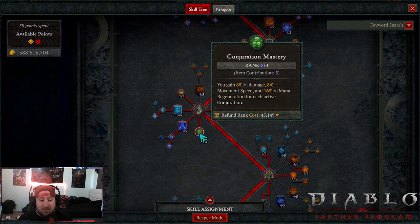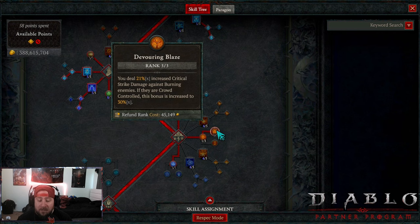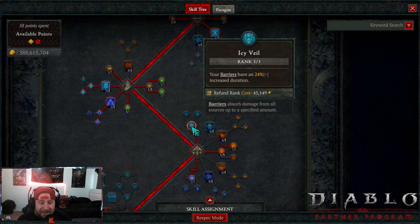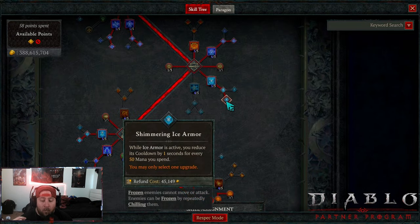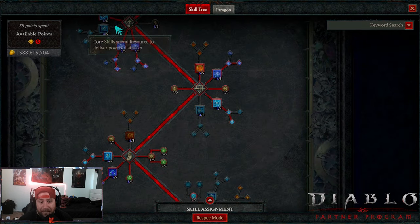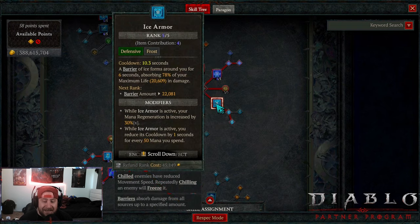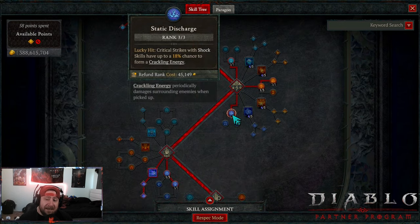In the Mastery tab: one point into Inner Flames to reach Devouring Blaze for more crit — very important. Then three points into Icy Veil: this gives your barriers 24% increased duration, which is the key to keeping Ice Armor up all the time. Combined with its passive cooldown reduction — reduced by one second for every 50 mana spent — and since we're spamming Frozen Orb at 40 mana cost, roughly every two casts the cooldown drops by a second. Already at 10 seconds, it goes down super fast.